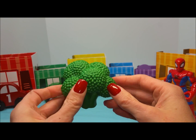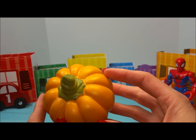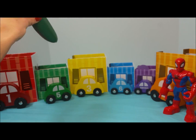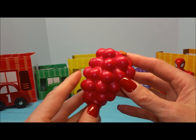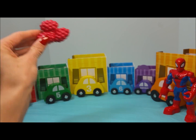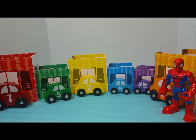Green broccoli. Yellow bell pepper. Orange pumpkin. Purple blackberries. A red strawberry. Green cucumber. Yellow apple. Red grapes. Orange bell pepper. An orange carrot. Red raspberries. Yellow and green corn. A yellow banana.